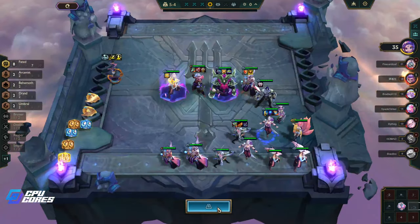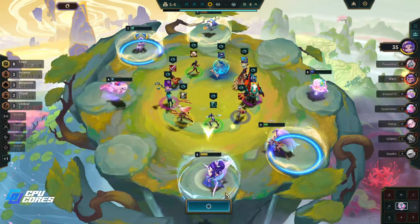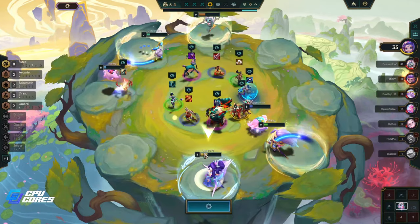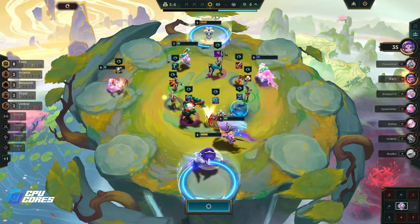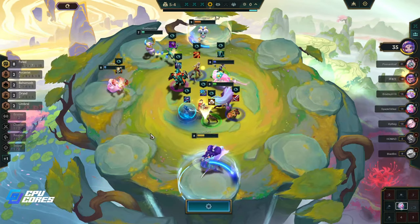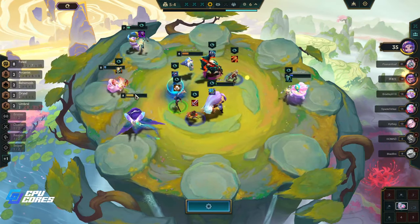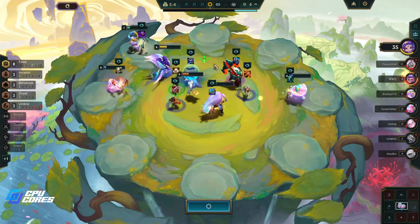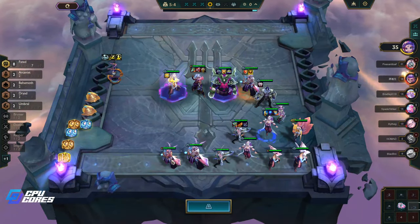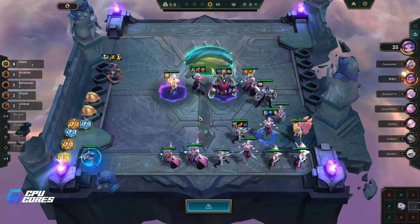We didn't get the unit we wanted — that sucks. We need a Thresh item or an Ari item but I think it's a Thresh item. This is probably the best way to go. We could actually three-star Thresh right away too honestly — I don't really care about Aphelios at this point.